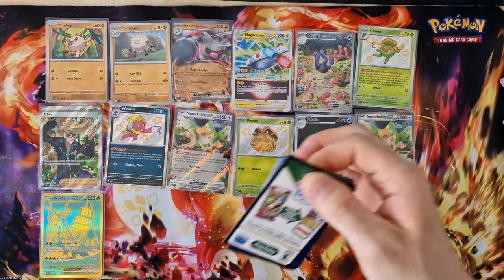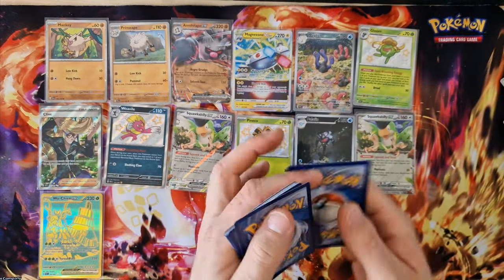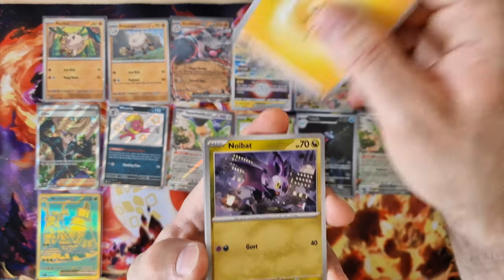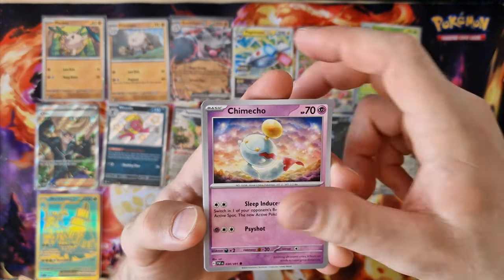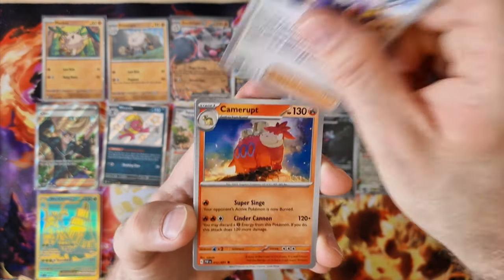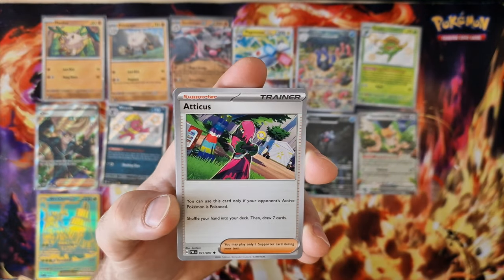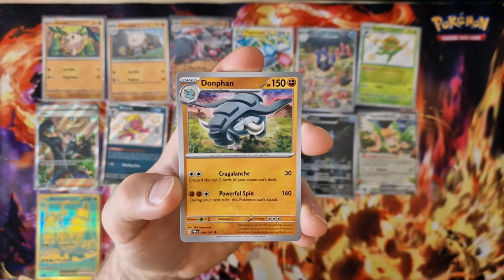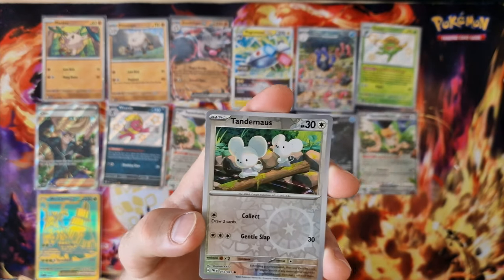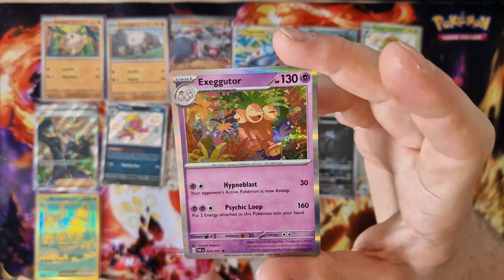The last three boosters — that's what this video is. I'm going to have a very nice card. Energy, Nymble, Chimacho, Gastly, Paldian Student, Kamerub, Aticus, Dolphan, Numel, Thundemmunks, last card — Executor holo.